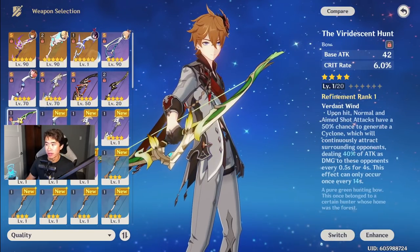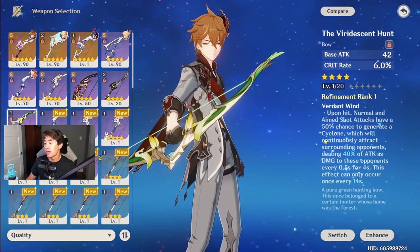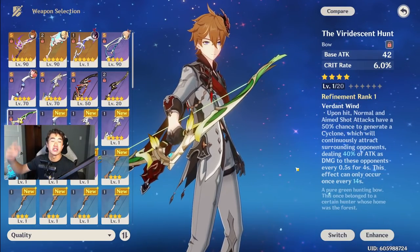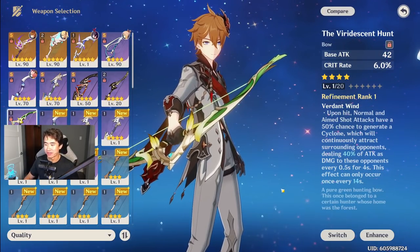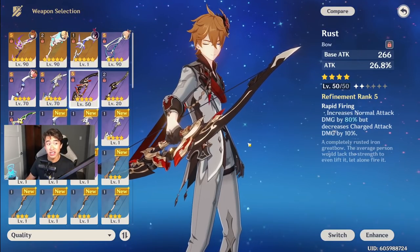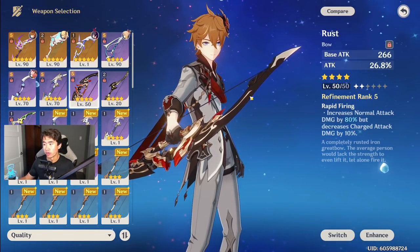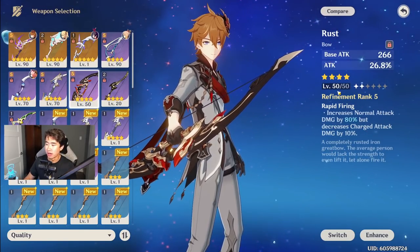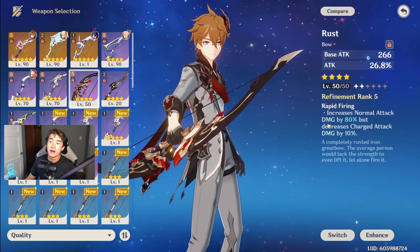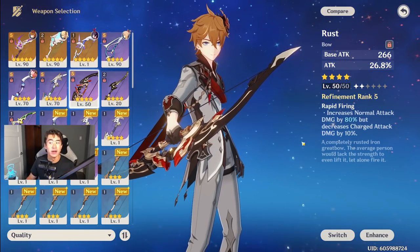For four-star bows, the Viridescent Hunt is very solid — good base attack for a four-star, gives the most crit rate of any bow, and the passive creates a cyclone that groups enemies, letting you trigger riptide on all of them and increasing your DPS. I'd recommend Viridescent Hunt over Rust. Rust can out-damage it in some scenarios, with good base attack, a big attack percent bonus, and 40-80% increased normal attack damage at R1-R5 — but it reduces charge attack damage, which Childe does use.